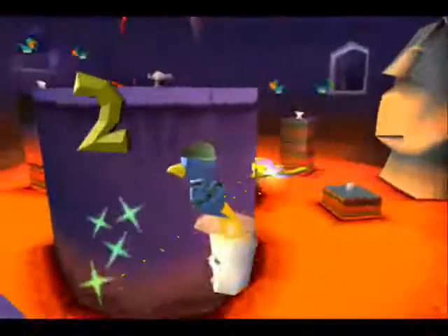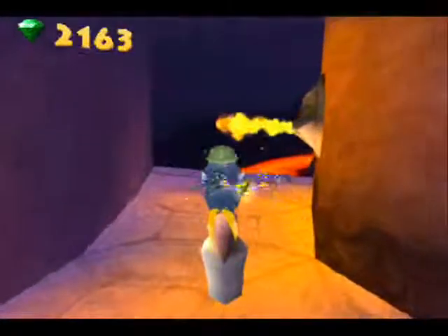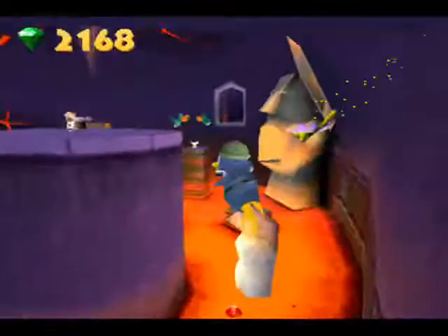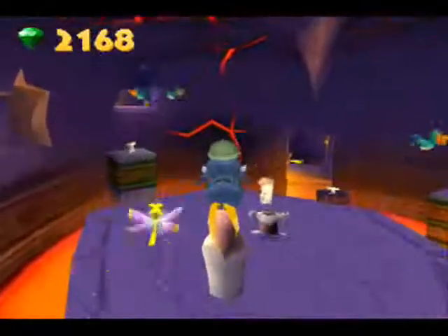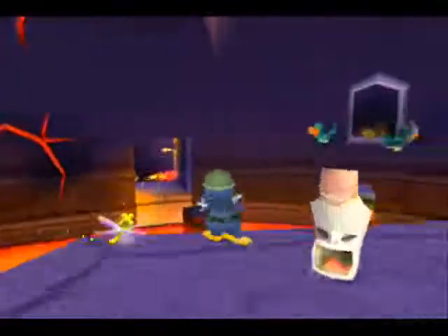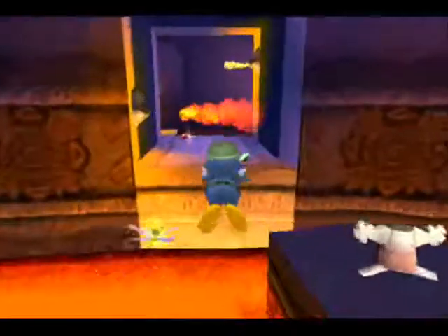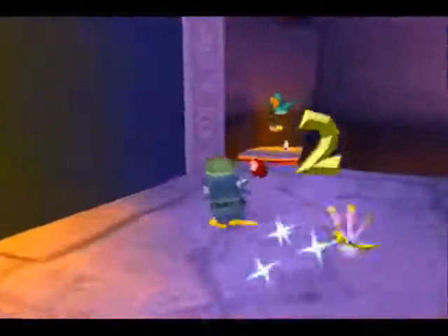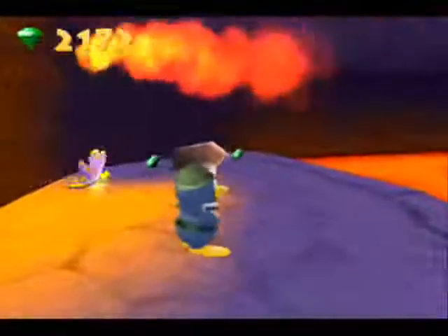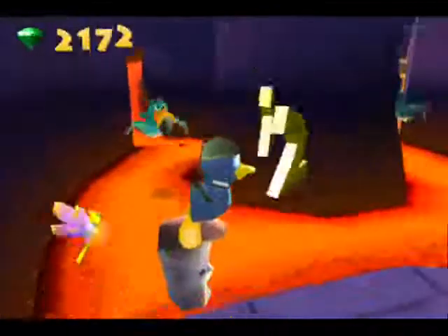Basically, to get the skill point in this area you need to put all five heads onto this platform up here, and then you need to drop them down here and they will go jumping, which means you have completed the skill point. Like, you have done the skill point completely.